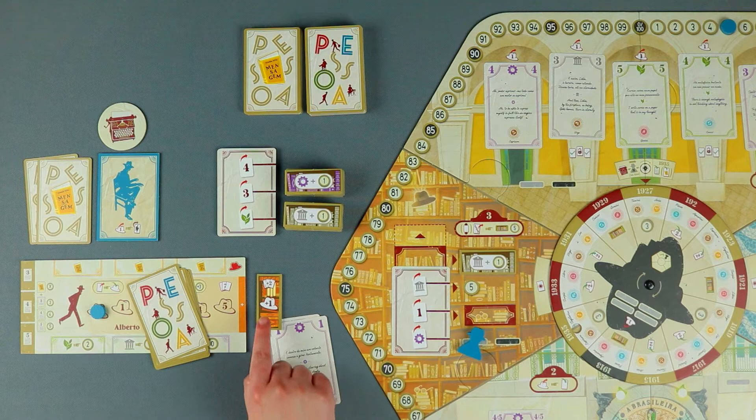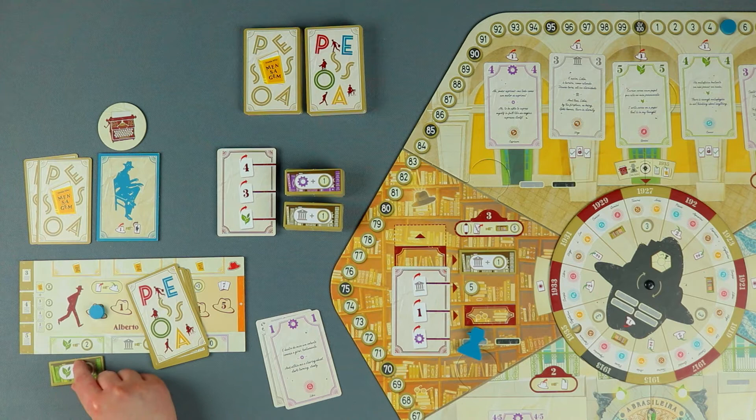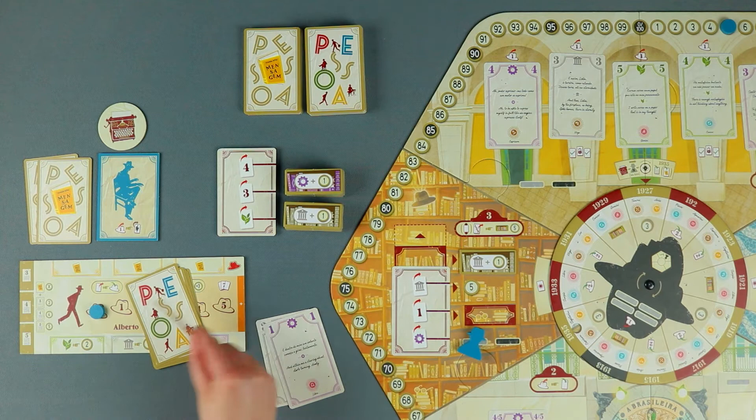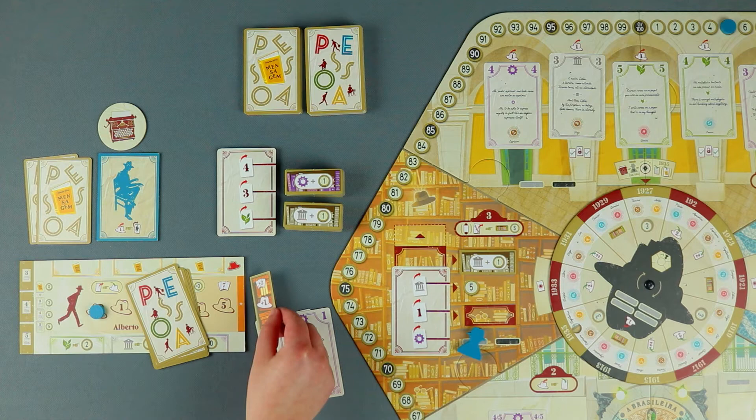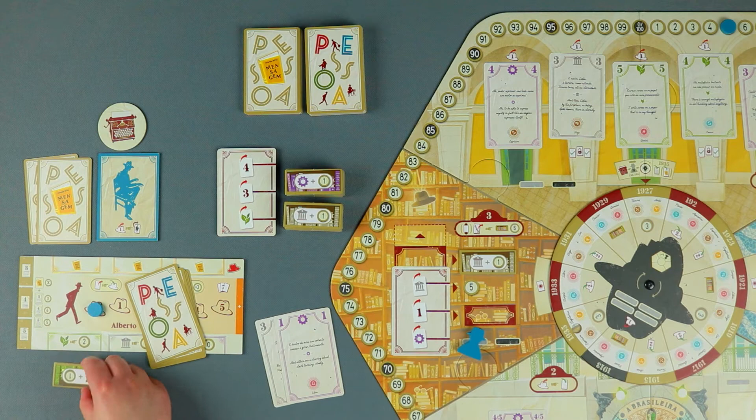Once decided the side to benefit with, the tile is then placed in the corresponding place on the player board. You should note that once played, a tile cannot be flipped to the other side to get the hidden reward. Returning to the example, and considering the tile I earned by discarding this card, I could place it here as an additional energy and to increase my hand limit by two. Or, I could place it here to benefit from now on every time I write poems by playing cards of this type — and this is what I'm going to do.